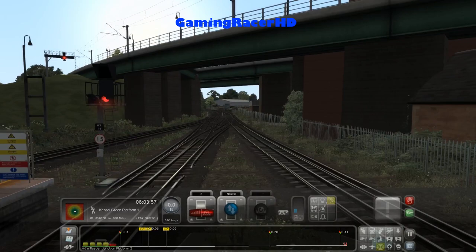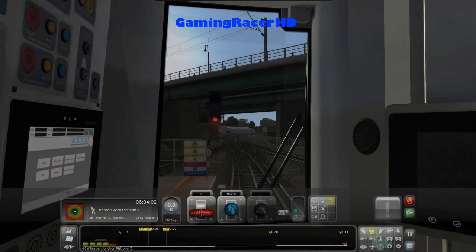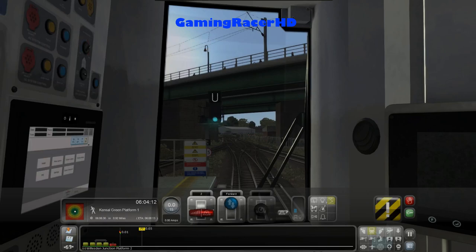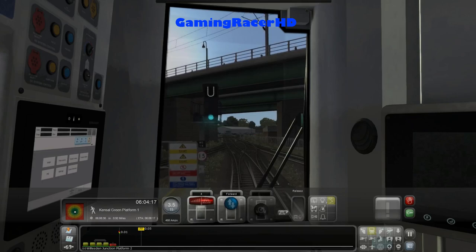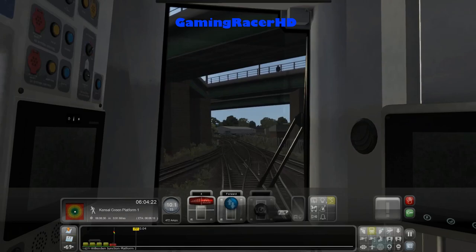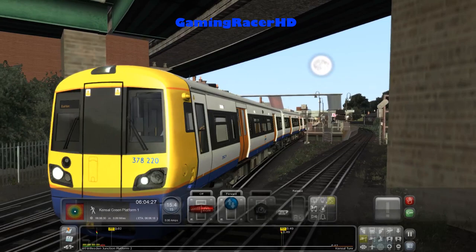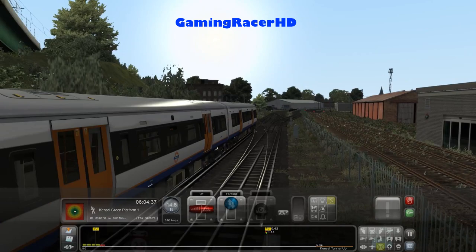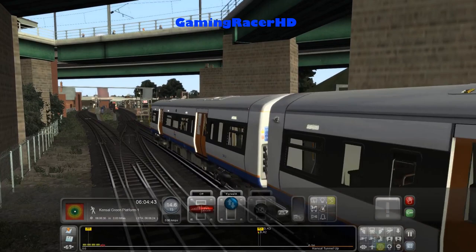It looks like we don't have to wait for any trains on platforms 1 and 3, so we should be good to go. We did have a red signal, but it's changed to green, which is good because we need to reach Kensal Green at 6:06. As we depart platform 2, we'll be calling at Kensal Green, Queen's Park, Kilburn High Road, South Hampstead, and London Euston.